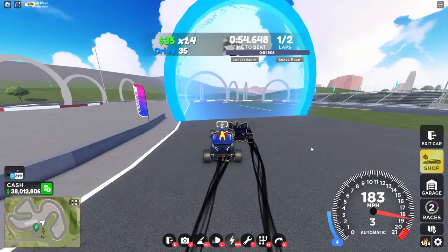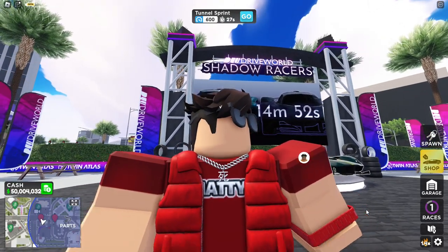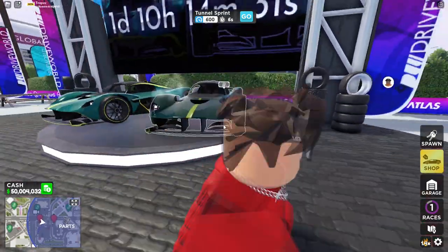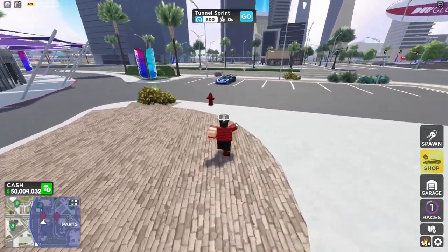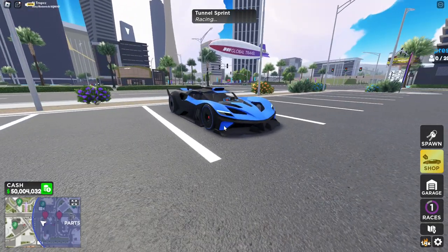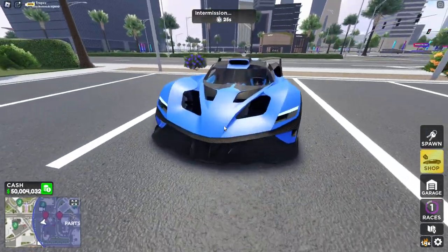In this video I had early access to the brand new Shadow Racers update in Driver World. Make sure to watch to the very end because this video is insane. We are currently in the staging server right now and as you can see, this is a brand new car — the Blade. In real life it's called the Bolide; it's a little different from the real-life version just because of copyright.